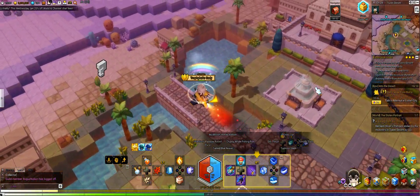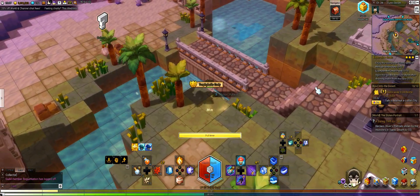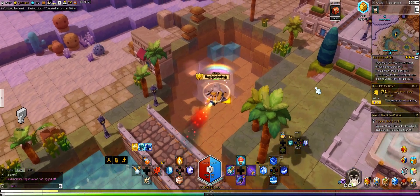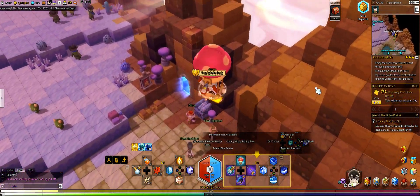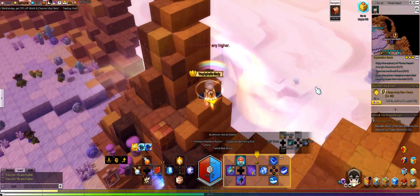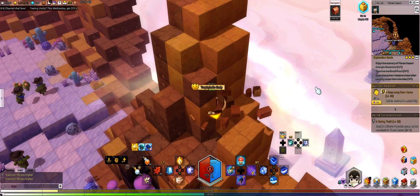Right here there's a button that drains the water. Down in there you'll find that one, and the last and final chest is behind this. Let's do this.